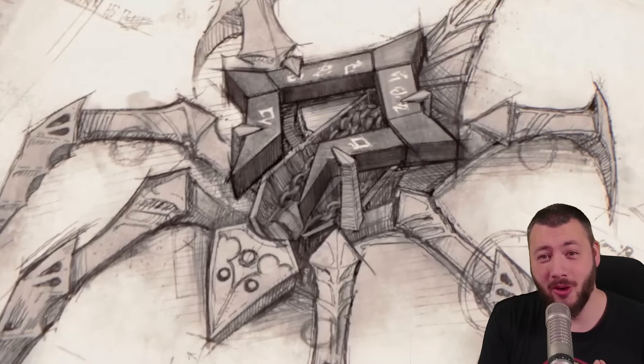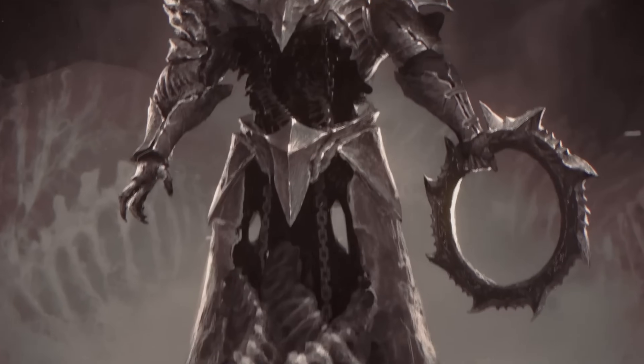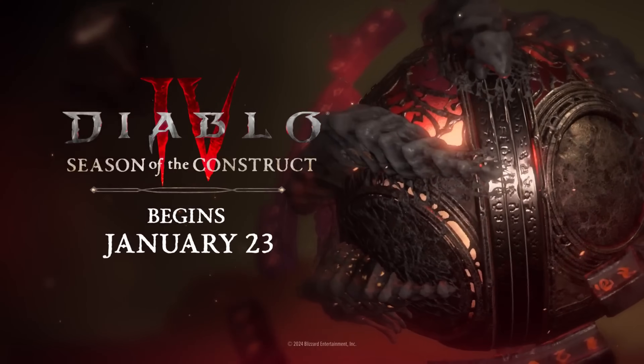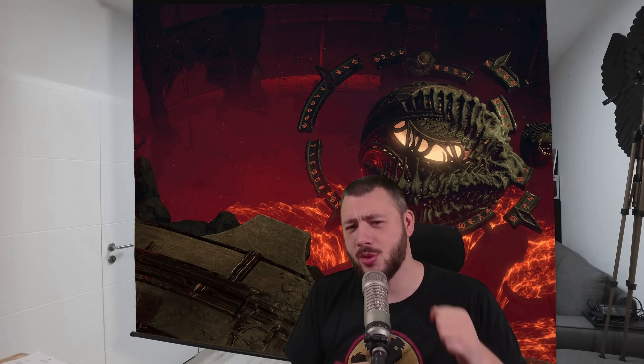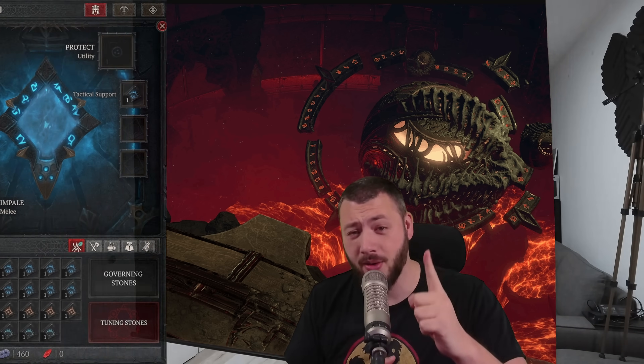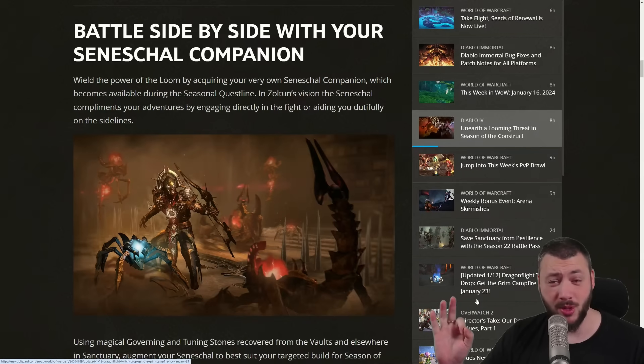A robotic pet companion following you around, shooting lasers or buffing you, plus a new type of dungeon and even nightmare dungeons. Welcome to Season 3, the Season of Constructs, where we're diving into Zoltan Kulle's arcane vaults to unearth their secrets. Quite some amazing stuff packed into this — let's begin with the main seasonal mechanic: your companion.